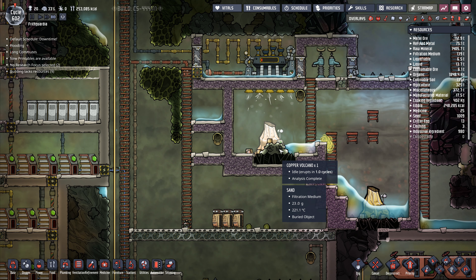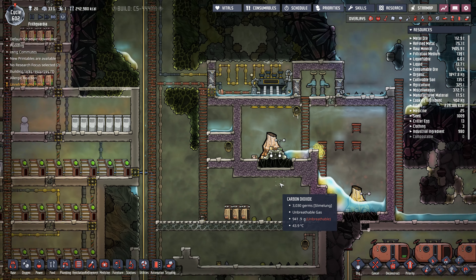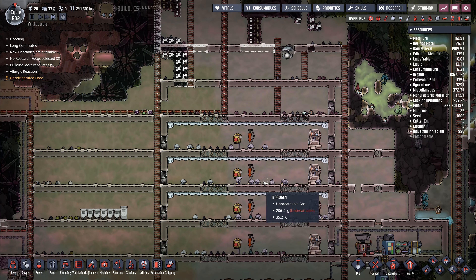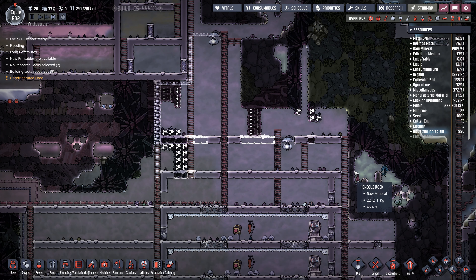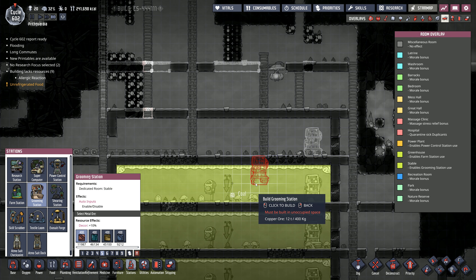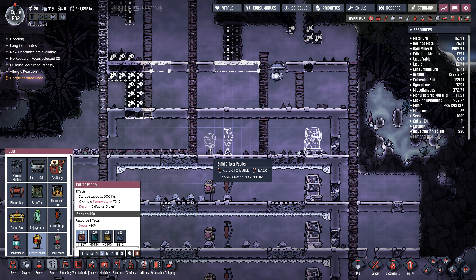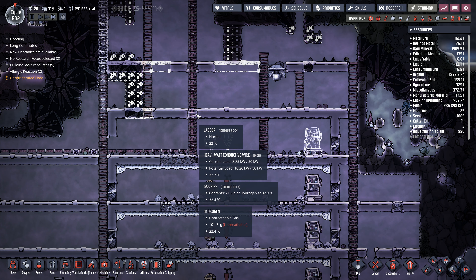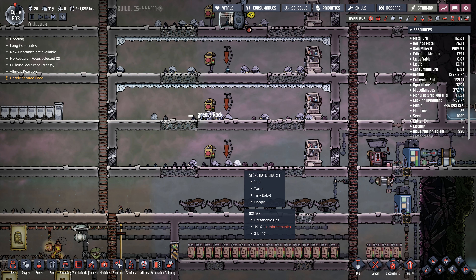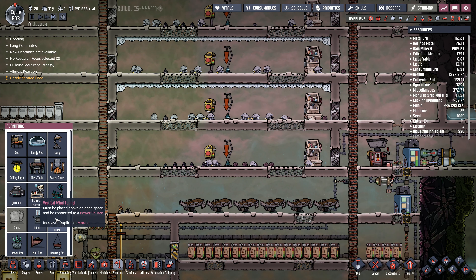I might get them to dig those two bits off there. So that's doing fine — my paku farm and my hatchling farm are going well. Up here I've dug out most of what I need, so I can start getting the grooming station and stuff going in here. I'll copy the settings onto that one. It won't count yet because it's an unsealed door, but it's on its way to being yet another farm.